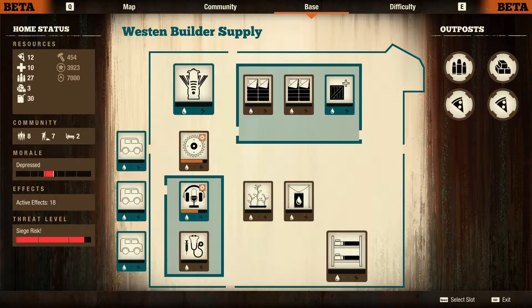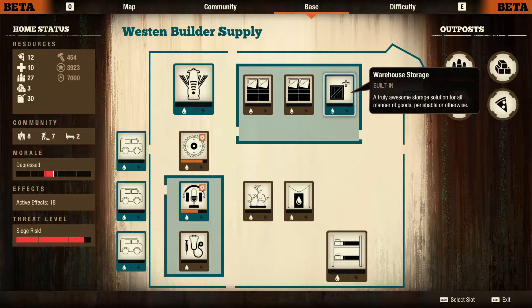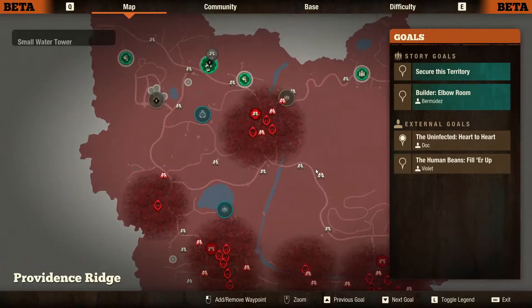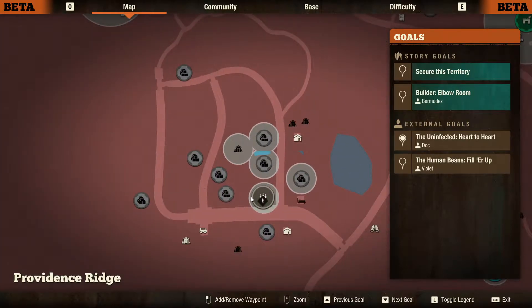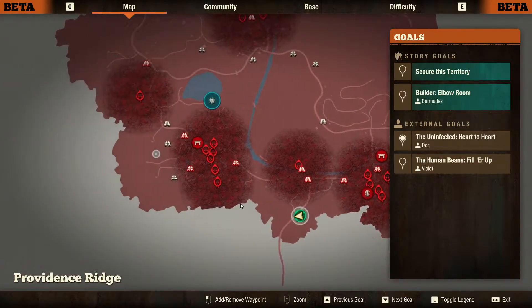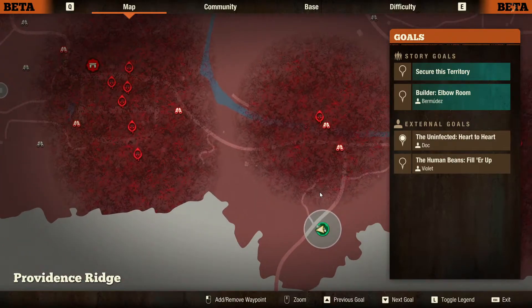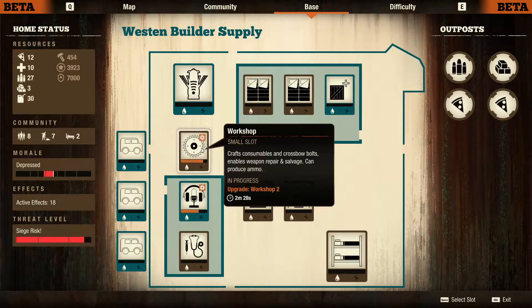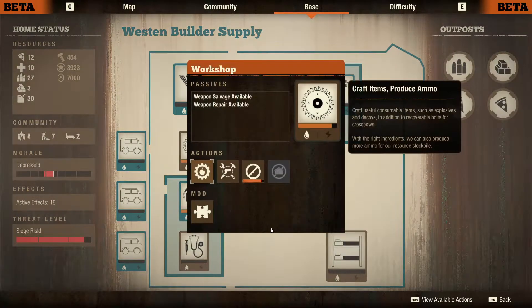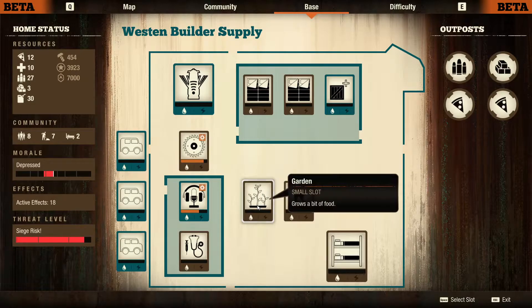Welcome back everybody to episode 6 of my beta let's play. Of course this mission starts in a split second and I start recording. Anyway, I cleared out most of this for all the materials I could get. I've started upgrading the workshop — I need a workshop because I'm actually out of toolkits. You need level 2 in order to build them; can't build them at level 1. I also built a rain collector and a garden.